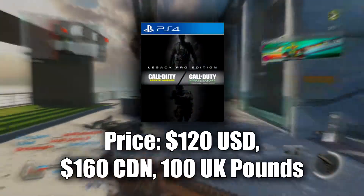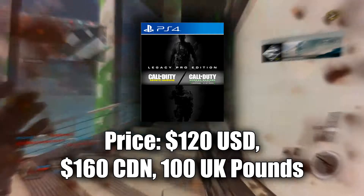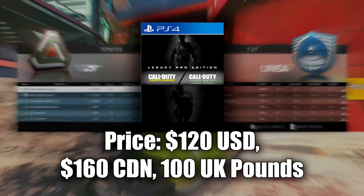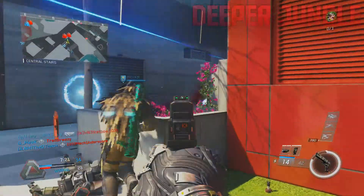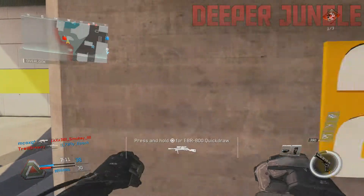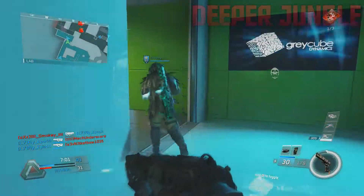Now let's talk about the Digital Deluxe Edition, which is the last one. In the US it goes for about $100 to $120 depending on where you get it. In Canada it's about $160 — very expensive — and in the UK it goes for about £80, maybe closer to £100. You might be wondering why you'd pay about twice as much as a normal game. The reason is it comes with Infinite Warfare, Modern Warfare Remastered, and the Season Pass, so you basically get everything.